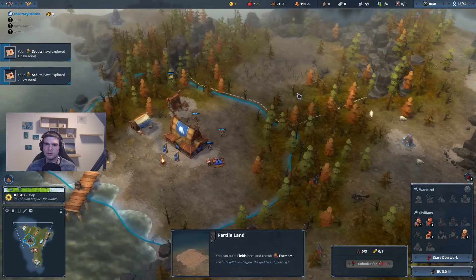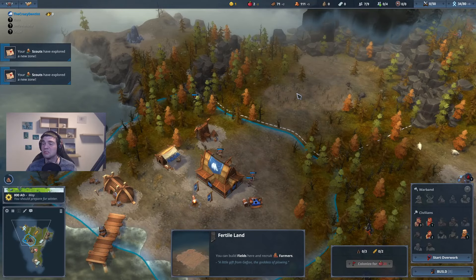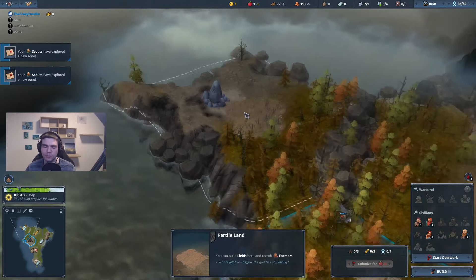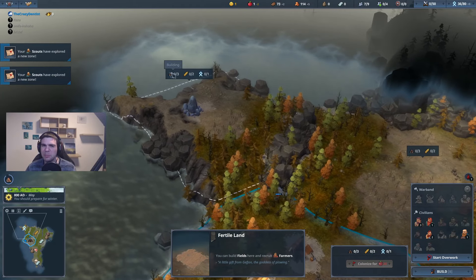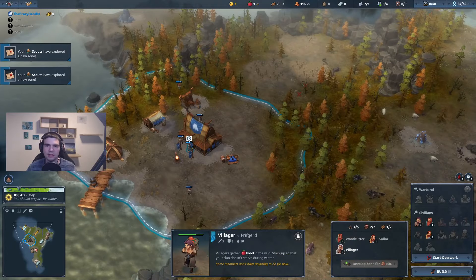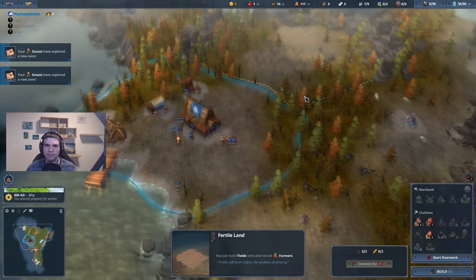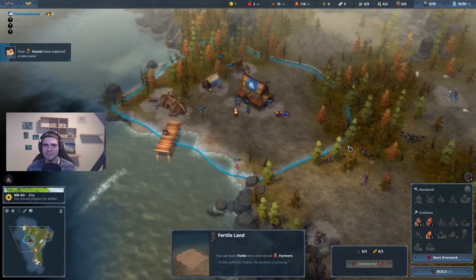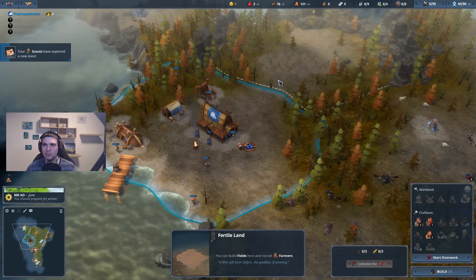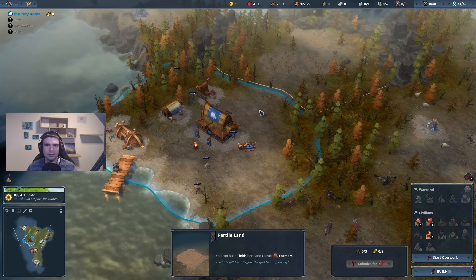As soon as I clear these three wolves — this is as good as a free-for-all start as you can ask for. I think a few years ago this would have been a two tile, but I think they patched them out of the game. And I think that's great because two tiles are bad. Nobody likes them. I don't think anybody likes having a tile with only two building slots on it.